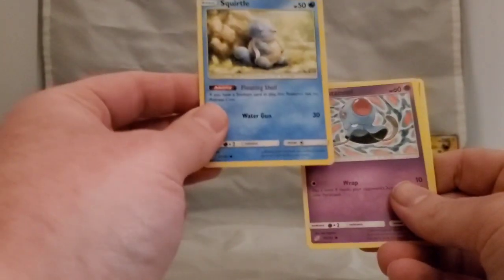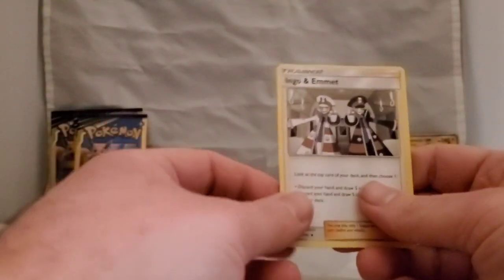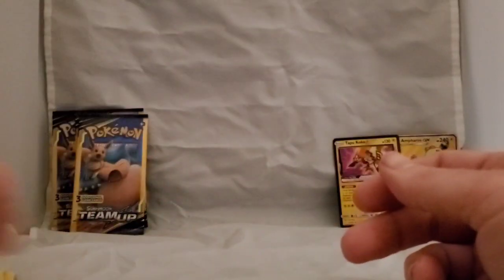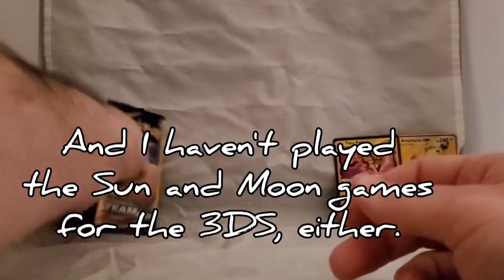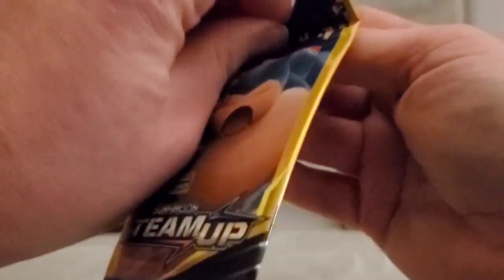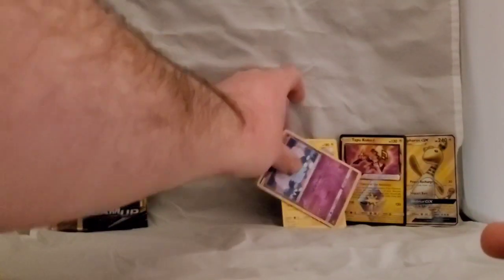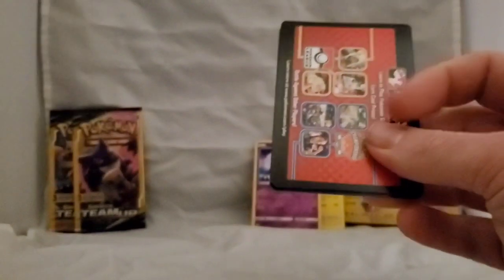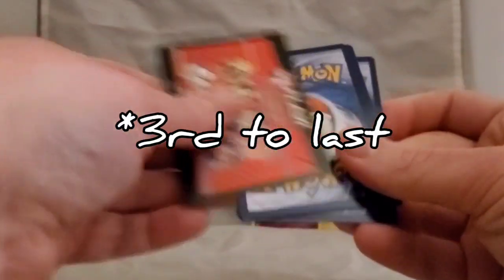Got Squirtle — Squirtle Squad in the house! A Tentacool, and Ingo and Emmet — never heard of them; I haven't been watching the Sun and Moon anime. I don't think I've pulled any more rares beyond the ones already shown. The Alolan Golem, Incineroar, and female reverse holos kind of count as pulls but they're not the best. Down to the last three packs.